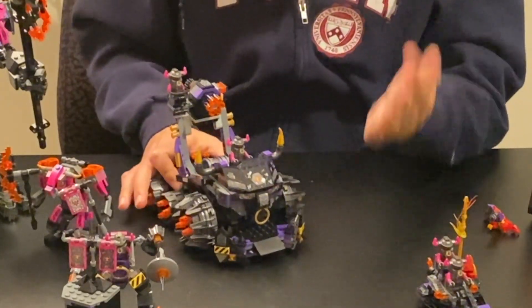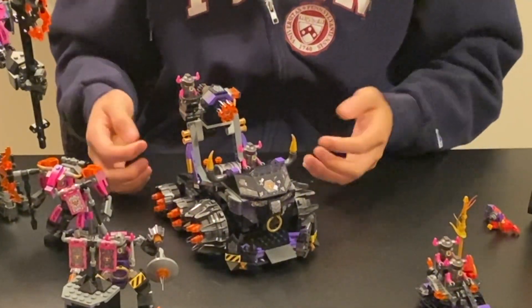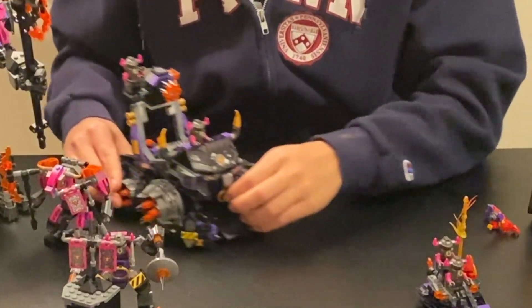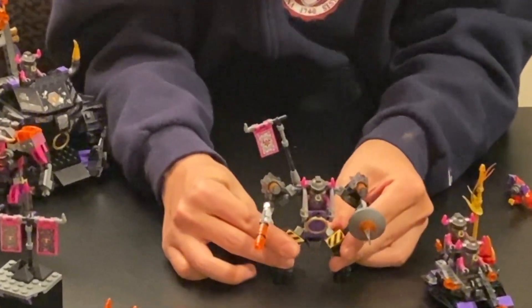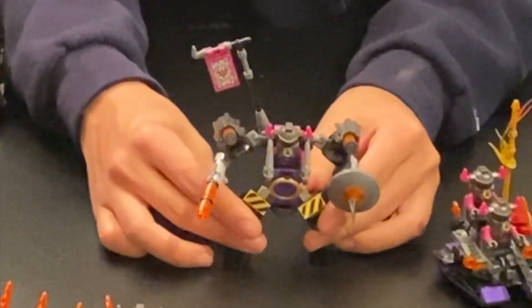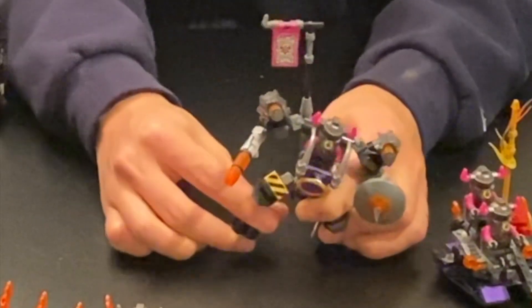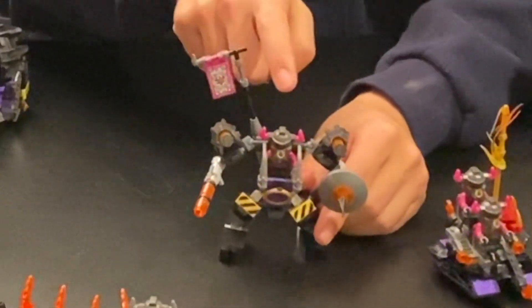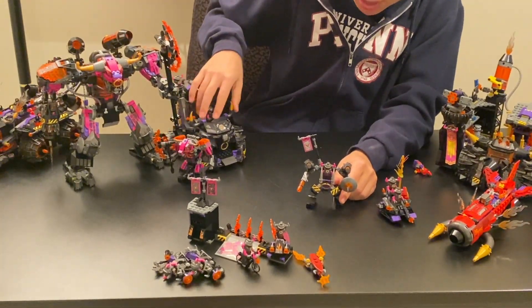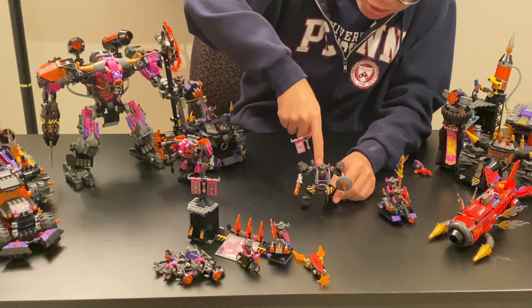Just a standard villain vehicle — nothing too crazy going on, especially compared to the more inventive stuff in many of the other larger or smaller sets. But then we can move on from the Bull faction. We've got this miniature mech, which honestly I really like. I know I said it's very similar to an Ultra Agents build, but I also really like that one. My rankings at this point would probably be: number one the Demon Bull mech, number two the Inferno truck, number three the miniature mech here.